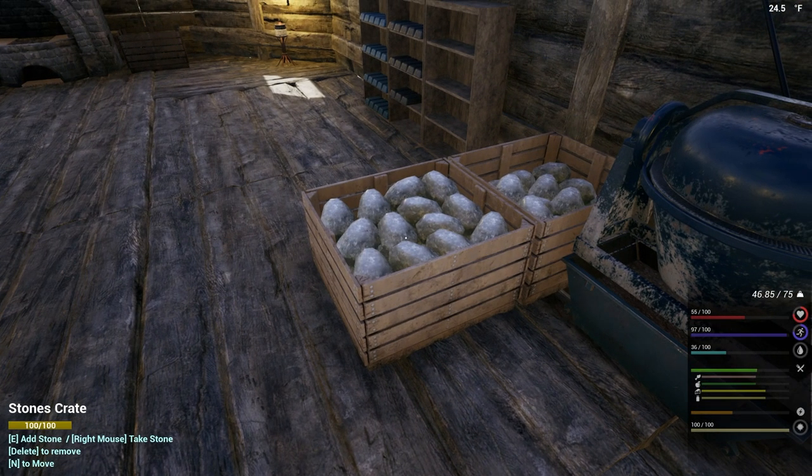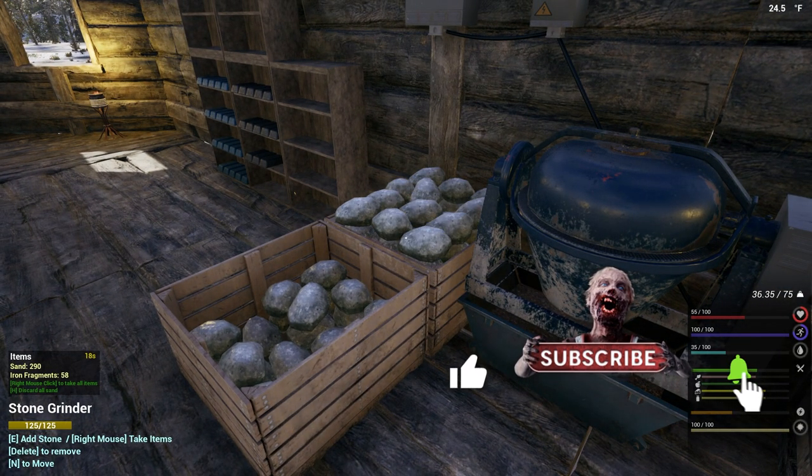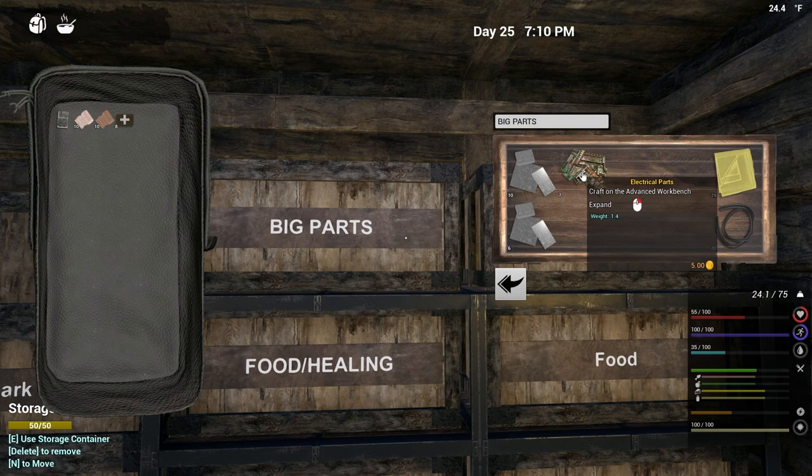Welcome back to The Infected. Today we're going to focus on starting to get stuff to sell to the trader. A lot of people were saying that electrical parts are the best thing to sell, and I 100% agree. Electrical parts stack in big stacks of around 25, they don't weigh a lot, and they sell for five gold each. They take one cobalt ingot, one copper ingot, and three oil — the oil being the main cost, but it's the most cost-effective thing to make with oil.